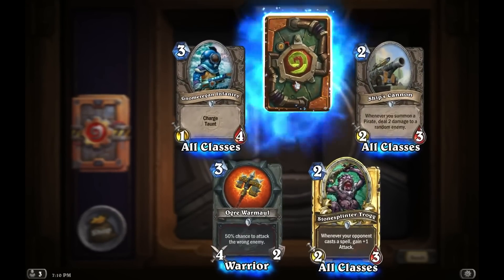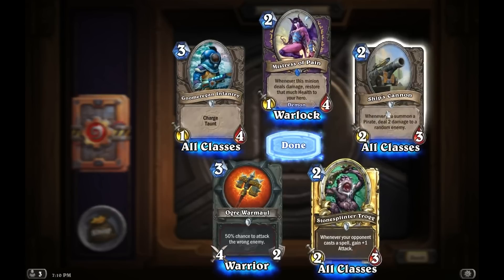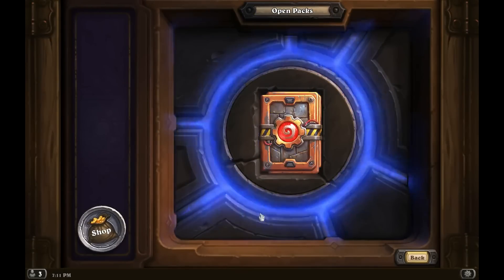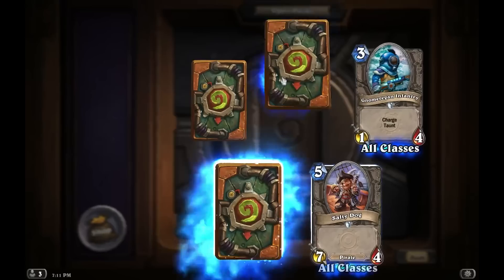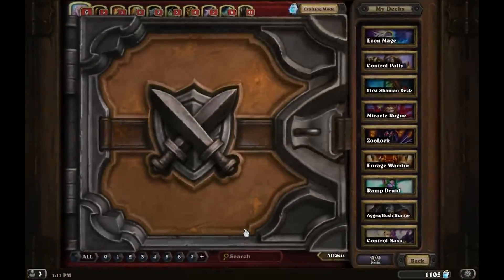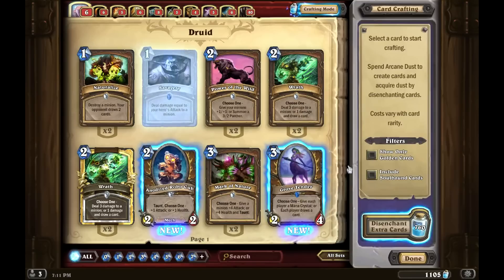Golden common. Another Mistress of Pain — got those taken care of now. Ship's Cannon: whenever you summon a pirate, deal 2 damage to a random enemy. No more Infantry Charge and Taunt. Final pack — let's see what we get. Decent pack — Golden Rare, Call Pet, Rogue Ninja, Madder Bomber. So that was it for the card openings. Let's see how much dust we get. A lot of cards — seven hundred and sixty dust. Not as much as I was hoping. That's too bad. That's all we can do with 48 packs.